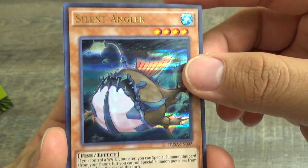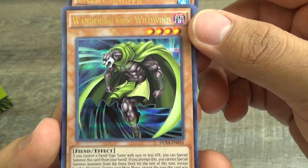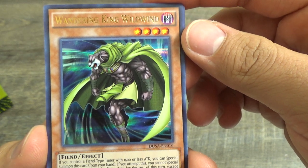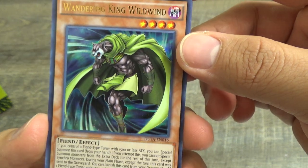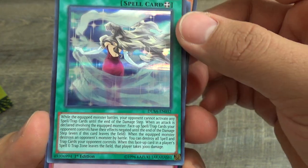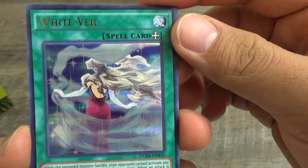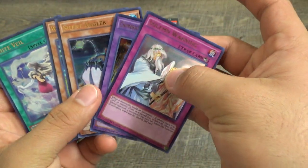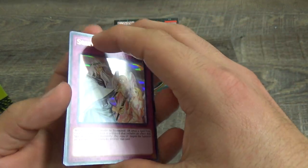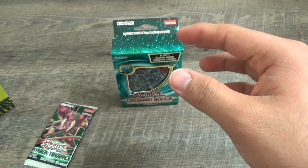Silent Angeler. Winder King. Wild Wind — and this actually kind of just looks like Panther Warrior to me. White Veil. Local Dragon — no, red. No Black Rose Dragon. Well, there's a first for everything.